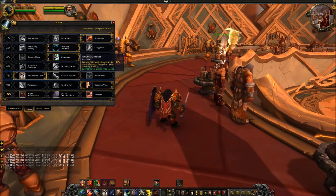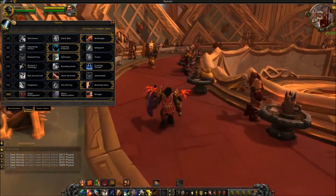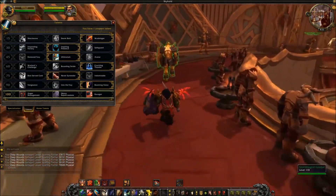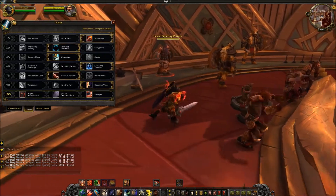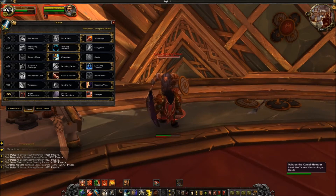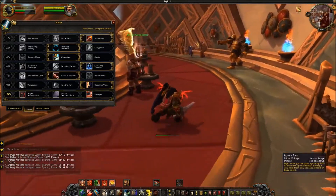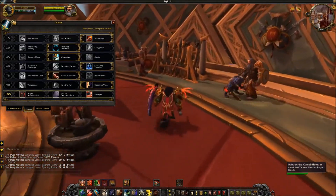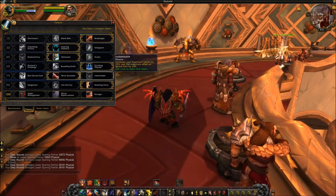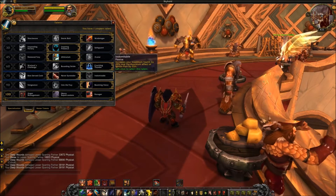Never Surrender causes Ignore Pain to absorb up to 100% more damage based on your missing health. Testing this, with full health it ignores about 713,000 damage, and with health knocked down about halfway it went up to around 830,000. You can see the Ignore Pain bar covers almost your entire missing health bar, making it a very strong ability.